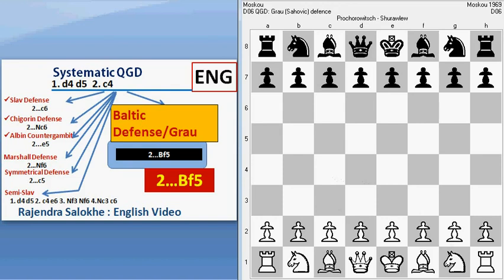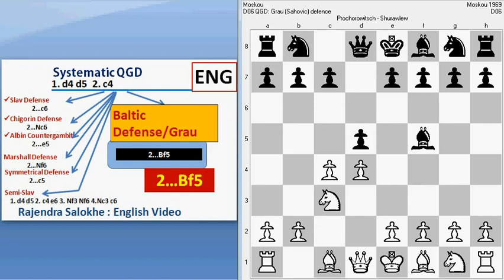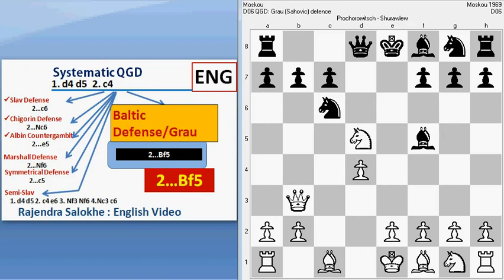Now we will see another very short game. In Baltic defense, I found a lot of short games. In C7 and all that, it can be a very long game — sometimes more than 100 moves. D4, D5, C4, Bishop to F5, Knight C3, E6, C captures D5, E captures D5, Queen to B3, Knight C6, Knight captures D5, Bishop E4, Knight C3, Knight captures D4. Again attacking C2.